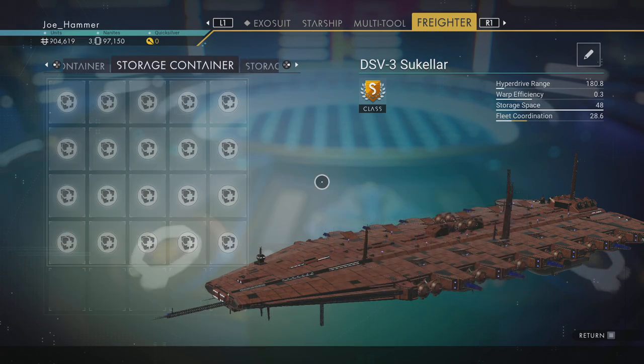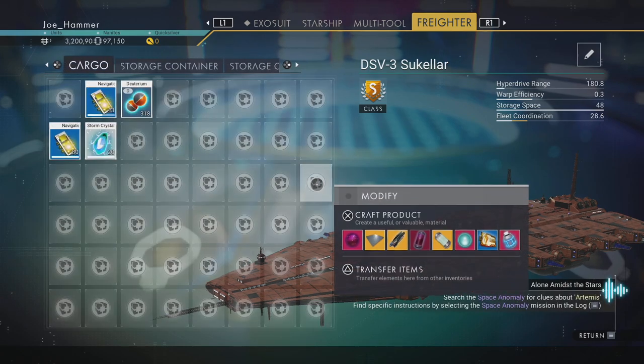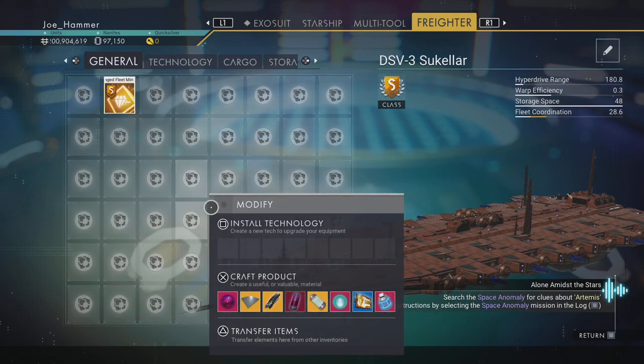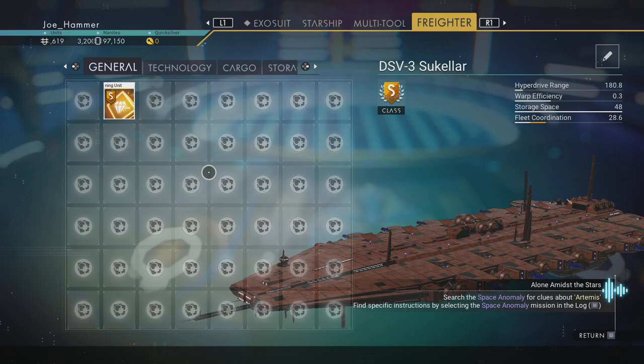So we've got all the storage containers in here from the previous episode. We've got our cargo, which is massive. This will be accessible from the planet by the end of this video. And we have the main tab here.